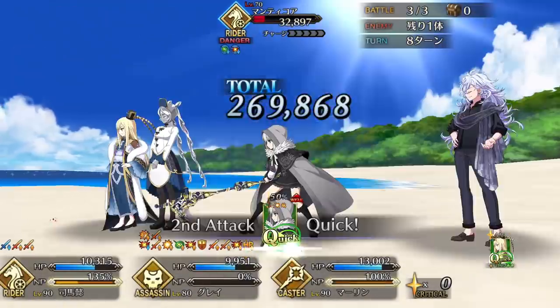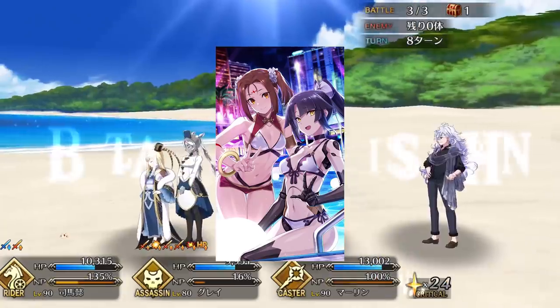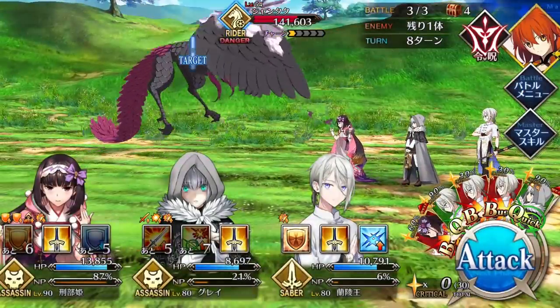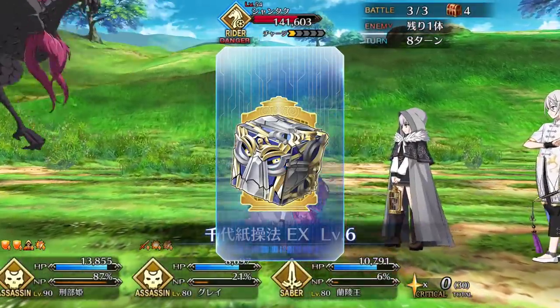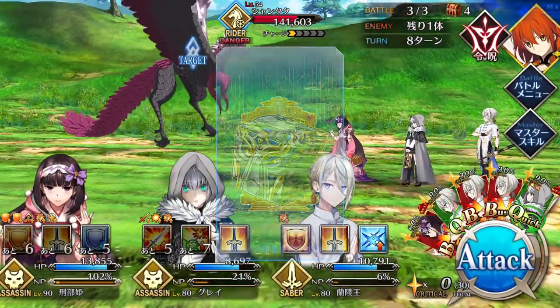In the future, I recommend using Midsummer Memories — it's a free Craft Essence we get this summer that buffs Quick and Buster damage as well as NP damage, so it works very well with Gray. For Command Codes, Intangible Case is a good choice, as it buffs damage against undead enemies by 15%, which plays right into Gray's niche.